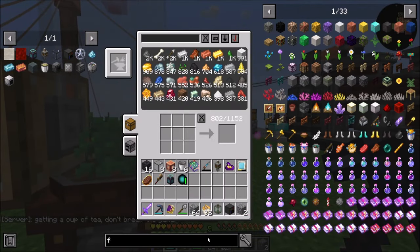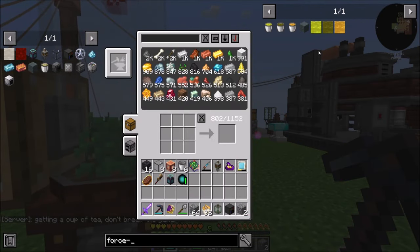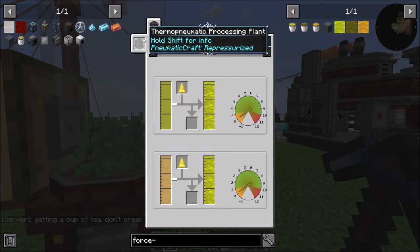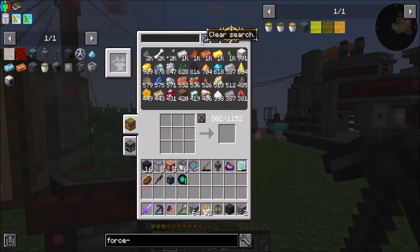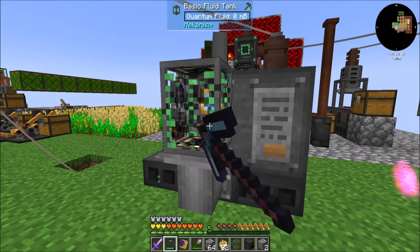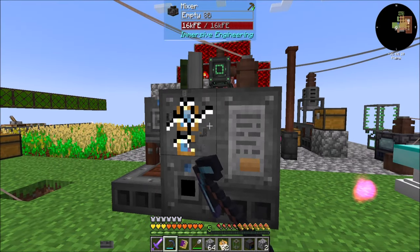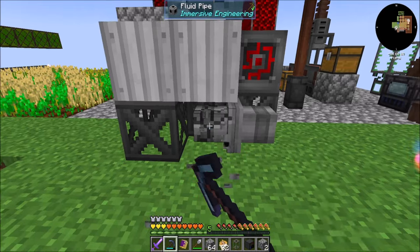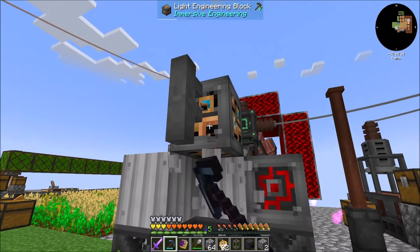Specifically, I want to call out that force-infused biofuel is no longer made in the mixer. In fact, I don't think many things are made in the mixer at all — it's all going to be moved to the thermonamic press. So I'm going to actually tear down my mixer. I don't really need it anymore, so I'll get back some of the resources that were spent on it, and it's been taking up space I don't need.